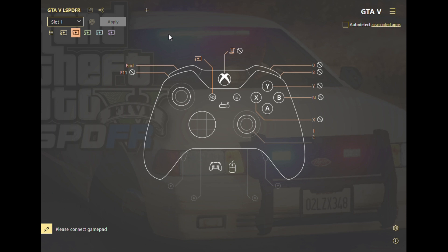I use a TV with HDMI input and output to play LSPDFR. This config will basically make you use only the gamepad — you do not need an Xbox keyboard extension or a Bluetooth keyboard around you. It's pretty basic, so let me go through all the buttons.